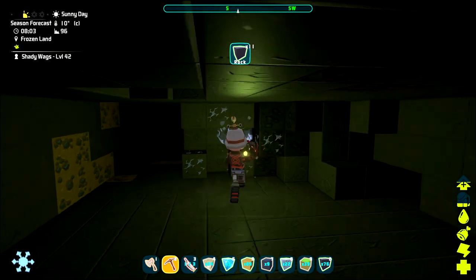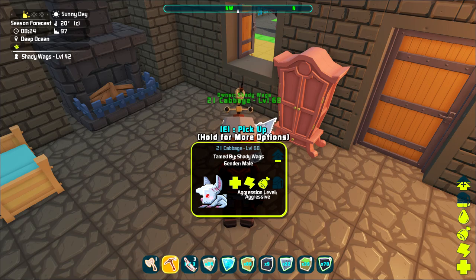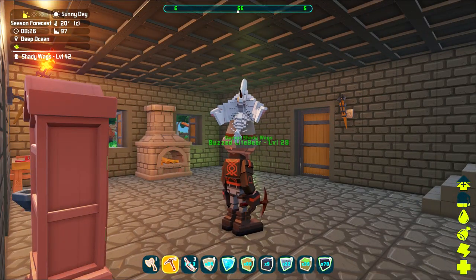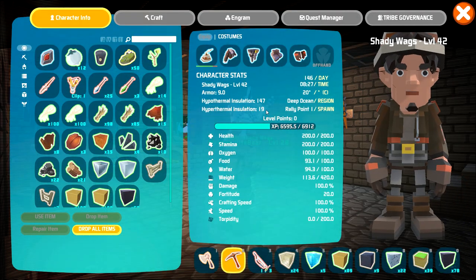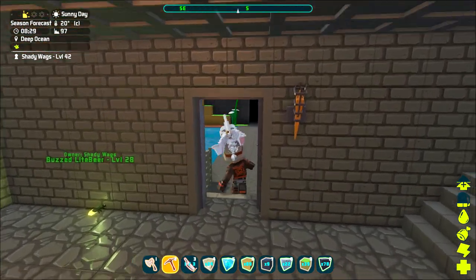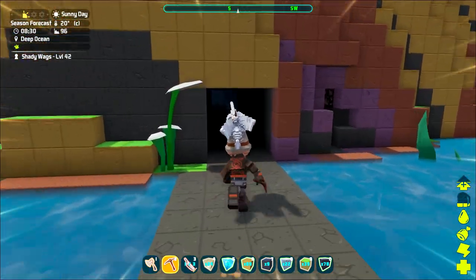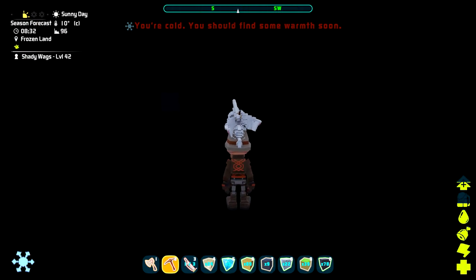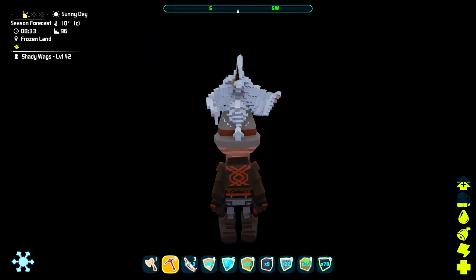Surprisingly, the next one you might want to tame is a rabbit. Same deal — they are a passive tame, so just use major berries. The reason you may want one is that when you move out of the Novus area, the weather starts playing a bigger factor and you can end up caught in a snowstorm. If you're in a pinch and don't have any fur clothing, you can pick up a rabbit and place it on your head for protection against the cold.